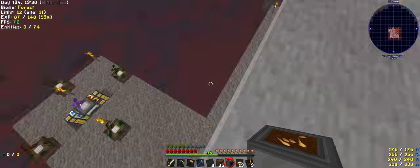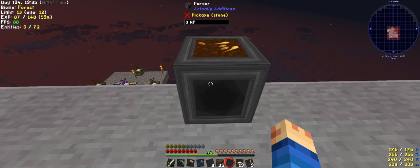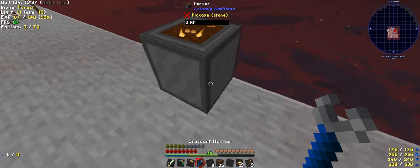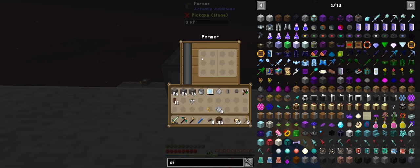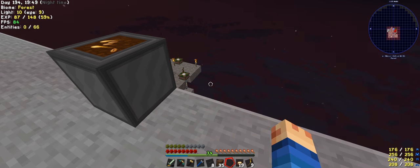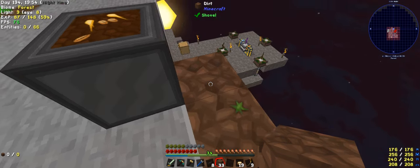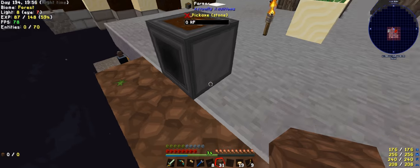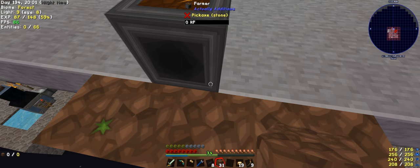So over here, about here — and that's the wrong way. Turn it — beautiful. So it requires power, which that can be done. Now nine by nine — that should be the nine by nine. I'll probably need to set up some torches and I'll probably need a lot more dirt.